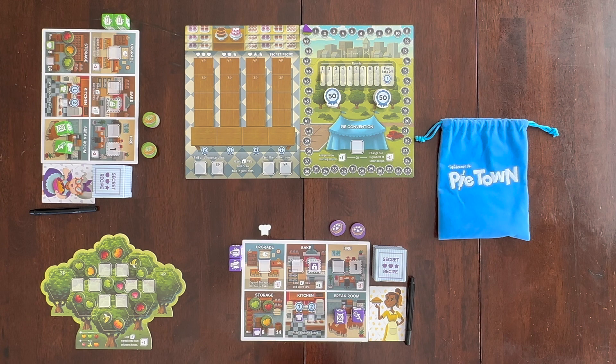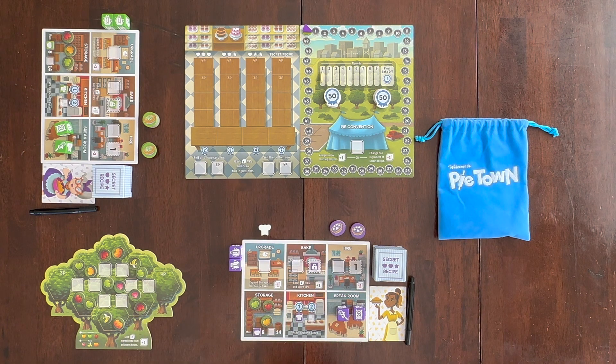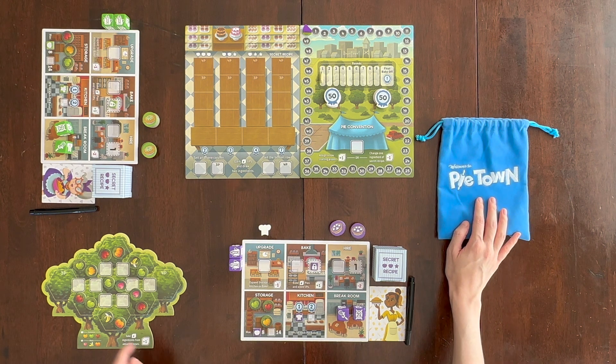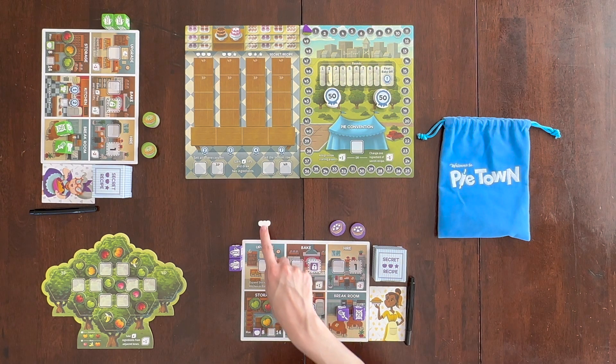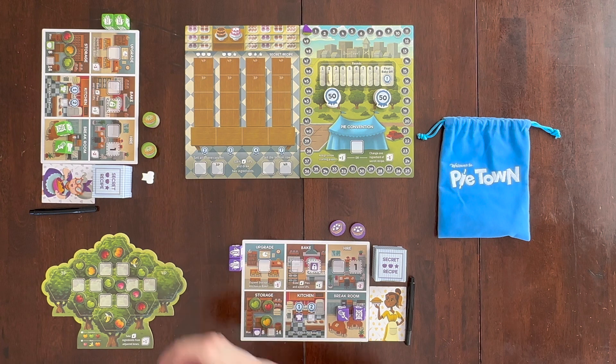On your turn, you will place one of your worker dice on any available action space. Once all players have placed all of their worker dice and their break room is empty, everyone will recall their workers to the break room, adjusting the level of the dice depending on the action they took. Then you return all remaining ingredients from the orchard tree and put them back in the bag, draw two new ingredients and place them on each hex, move the round marker up one, and assign the starting player. If nobody has taken the first player marker that round, the starting player goes to the next person in clockwise order.